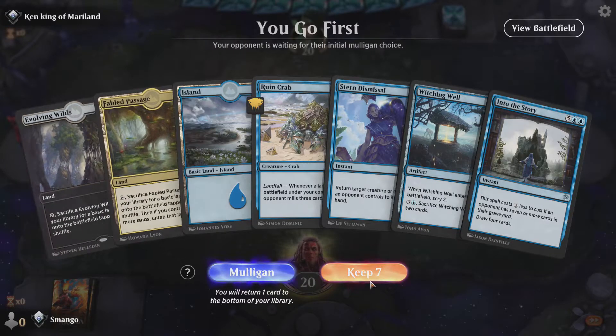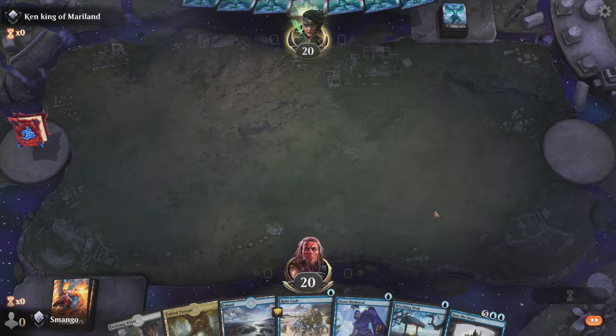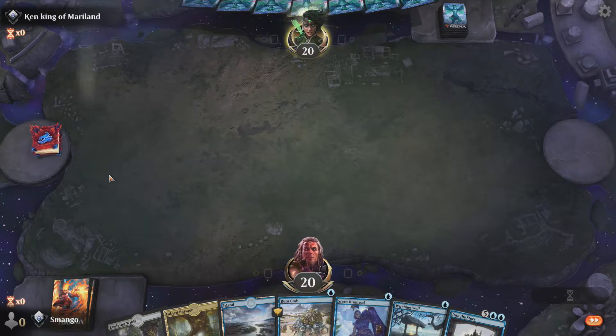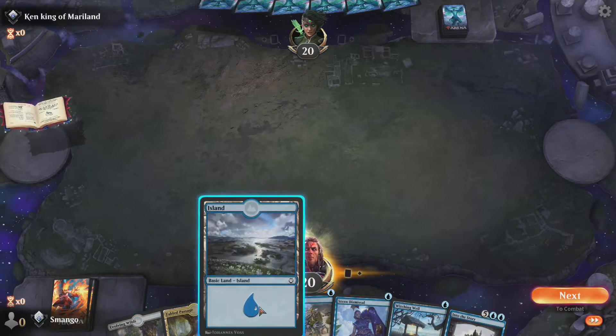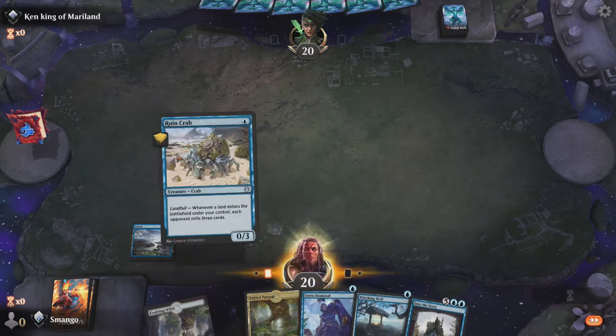Much, much better starting hand here — you got Rune Crab, Stern Dismissal, and Into the Story, which is a phenomenal card for this deck. That's why you want to mill seven cards, so you can get the four-drop cost instead of the seven-drop to play this card. You definitely want to have seven cards in the opponent's graveyard as quickly as possible when playing this deck.